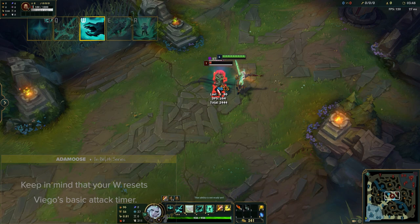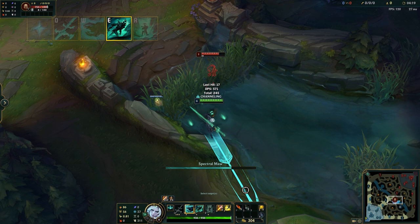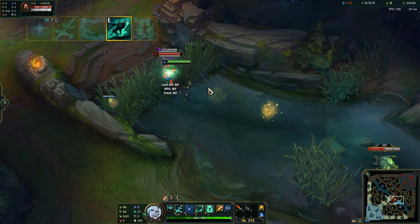An important combo to note is W Flash. This allows you to quickly gap close against unsuspecting targets who would be out of range otherwise. You can also use this to flash over minions and champions to reposition, allowing you to lock down a specific enemy out of range.